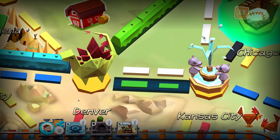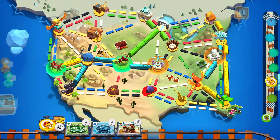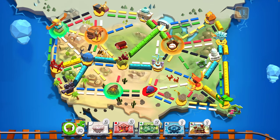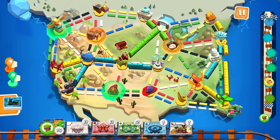Denver to Kansas City — we're going to get a blue line in there. Multicolor, you're going to complete the line here next turn. I wish you could trade cards too — you can't, but that's okay. Liam, because you've got like ten cards, time to figure out where you're going.